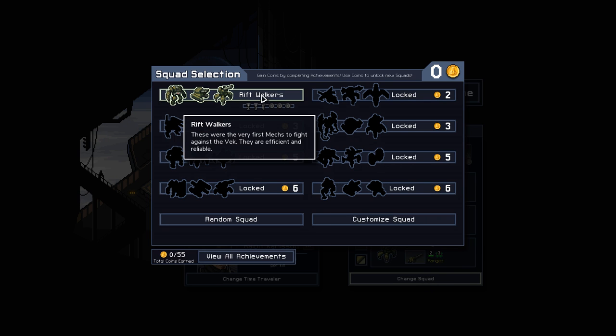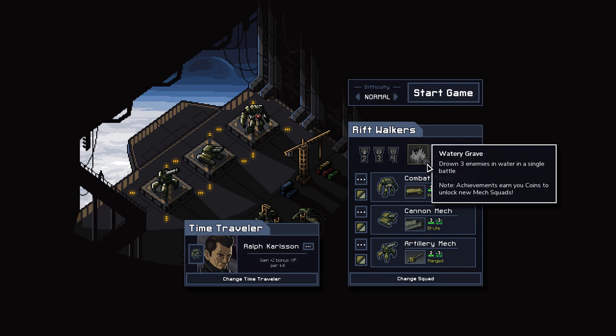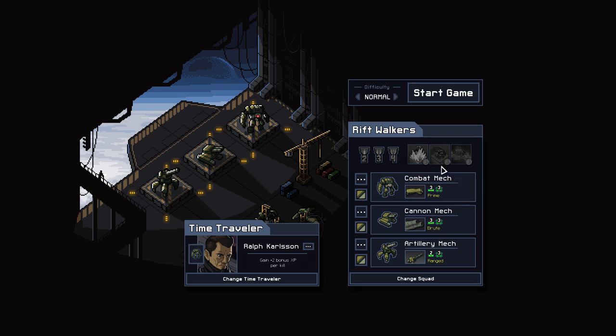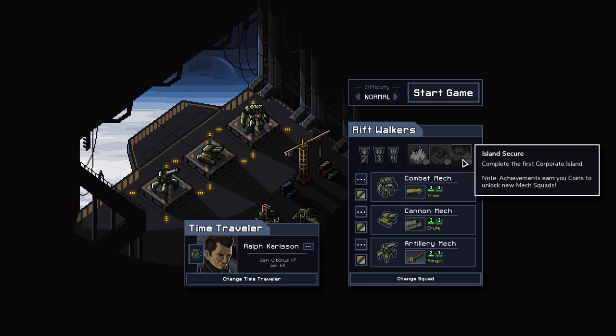All I know is that the way you get more mechs is you need to unlock these achievements. They give you challenges like 'drown three enemies in water in a single battle' or 'kill an enemy five or more tiles away with a dash punch.' And completing the first corporate island.